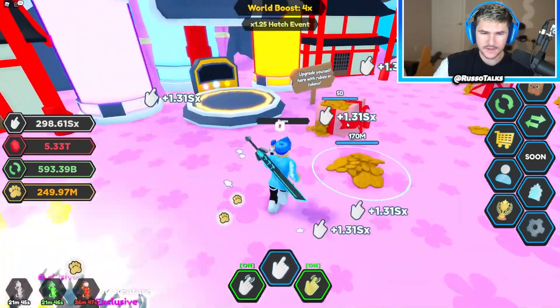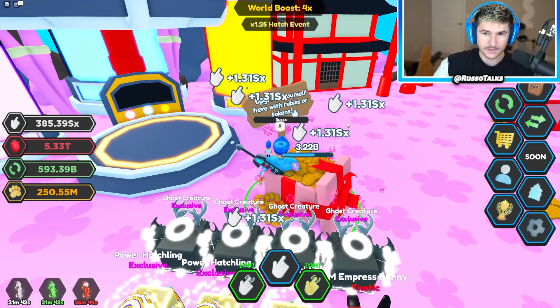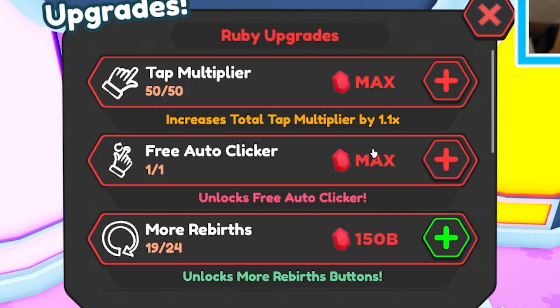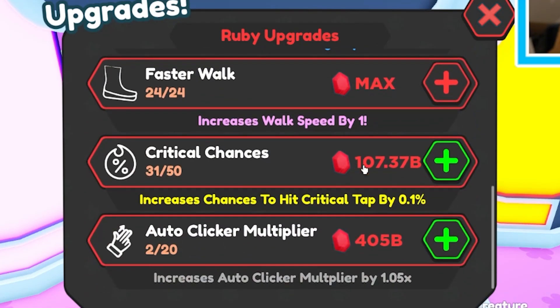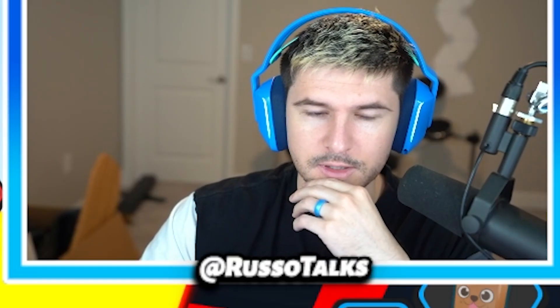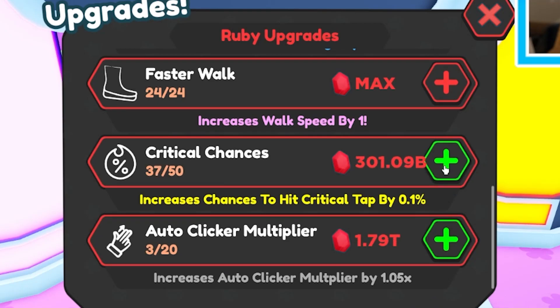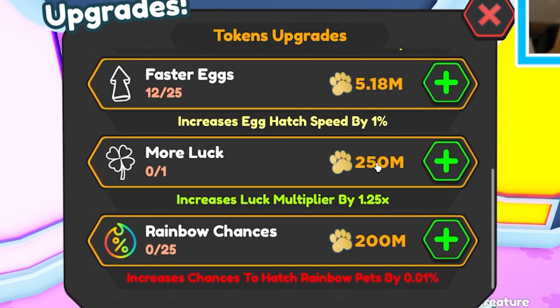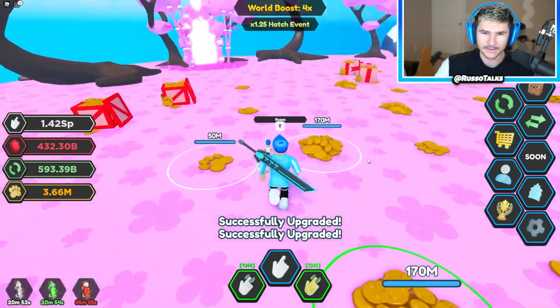We're about to be at 250 million tokens finally. We get a luck boost — now we have 265. We can upgrade with rubies: more rebirths, but it turns out we don't need that because we have the unlimited game pass. Critical chances and auto clicker multiplier we need. We'll do this one because we can do more of it and make it more effective. Critical chances at 44 out of 50 — pretty dang good. More luck — I think we should get more luck because we can max it. And now we'll work on rainbow chances.